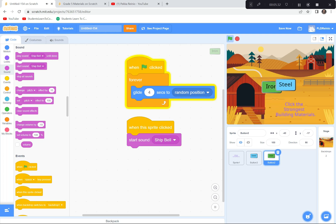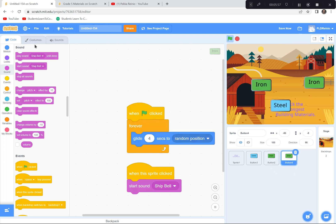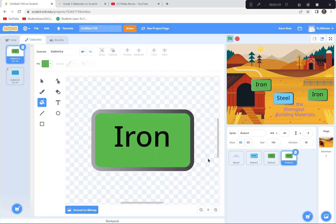Now I'm going to duplicate Iron four, five, or six more times. I'll make one Wood, one Brick, one Concrete, and then some weak building materials like Straw, Glass, and Aluminum — about 10 different buttons total. I'll pause for a few minutes to do that and be right back.